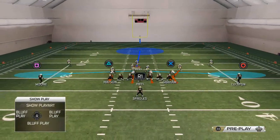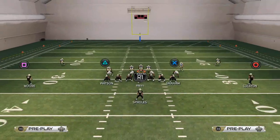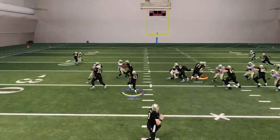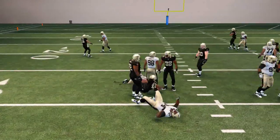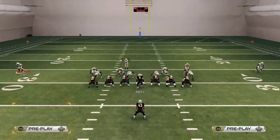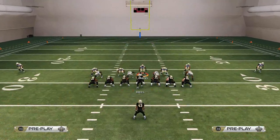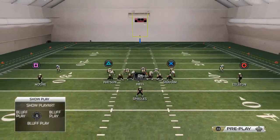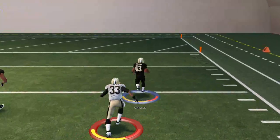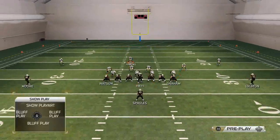If I'm expecting an inside run, I would show blitz. If I'm expecting an outside run, I'd sit in the cover 3. You see how those flat zones get out and set the edge really nicely. Another option is blitzing all your linebackers down — this is intense, do-or-die run defense. It's all or nothing: if you don't get him in the backfield, he might score a touchdown.